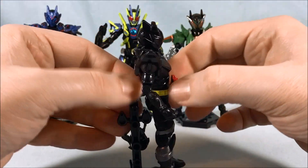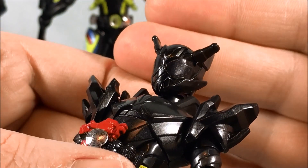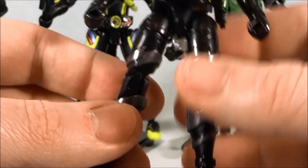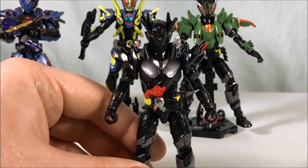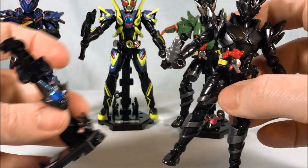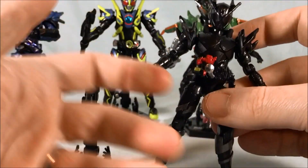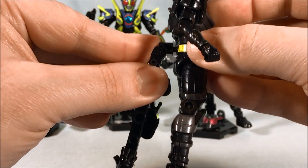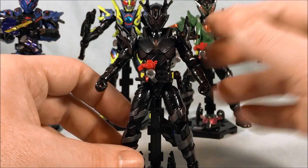Moving on to Metal Build — this is basically a Hazard form. It looks like Tank but it's all black, with the stickers in black and the legs in gunmetal gray, so it's gunmetal gray on black rather than just black on black. He does come with a Rabbit Tank head — I don't think that shows up in the movie, but they threw it in so you could do Rabbit Tank Hazard if you wanted to reuse this figure. So you can be Metal Build or regular Build. For the most part it is a Hazard form with nice articulation.